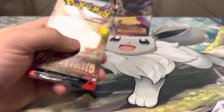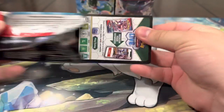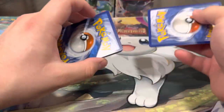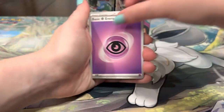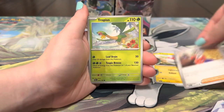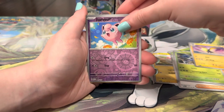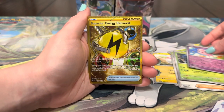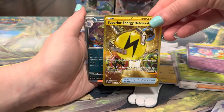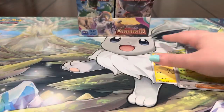We got the Skeledirge pack. I'm so excited, we love opening up new sets — so much fun, new cards, no duplicates, the best part. Just chasing a lot of nice cards that we want. Energy, Fletchling, Voltorb, Clodsire, Tropius, Talonflame, Heracross, Hawlucha — and another gold card, let's go! Superior Energy Retrieval.